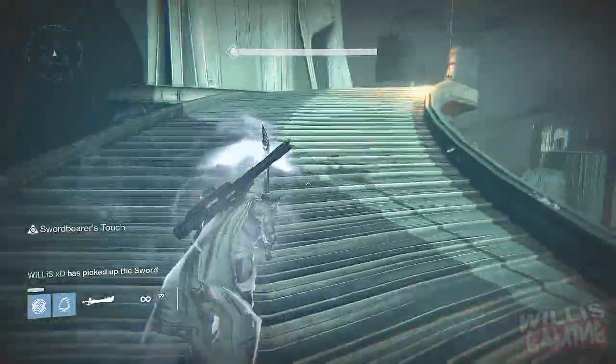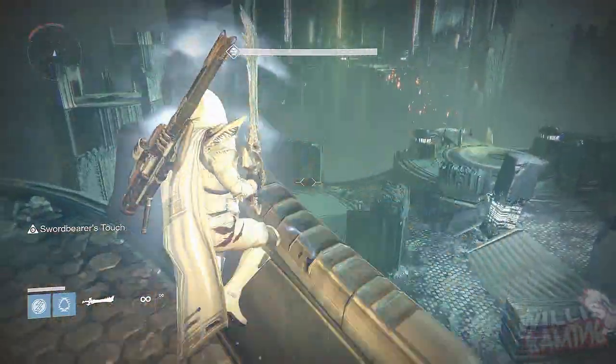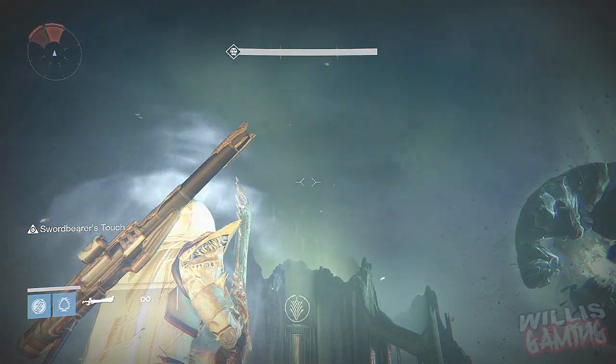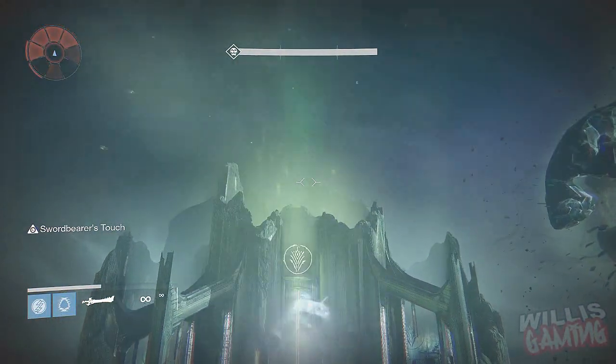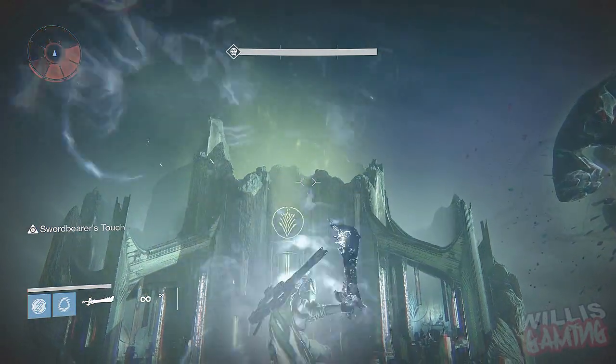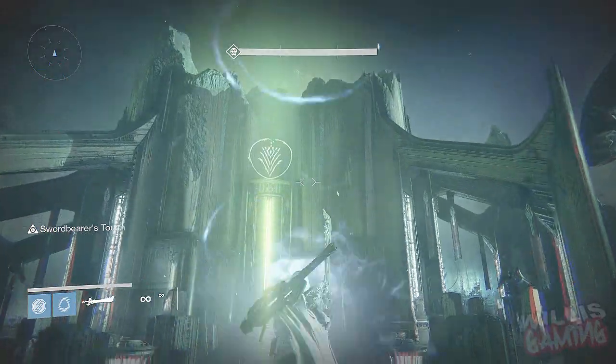You basically want to run up these steps by here like so. Make sure you don't waste any of your blinks — I actually gave myself one less blink which was stupid. Next you need to jump up on this little thing by here, aim your cursor to the very top of that little logo thing, blink forward and swipe a few times, blink again, swipe some more, and blink for the very last time — and there you go, you've done it. That's basically freaking easy.